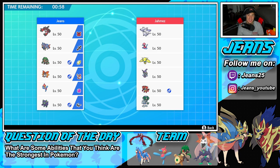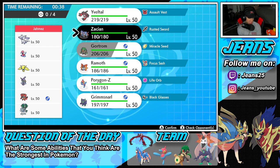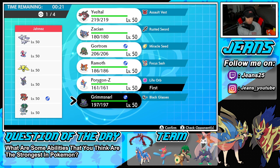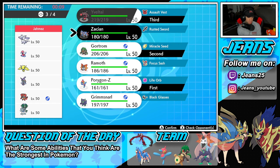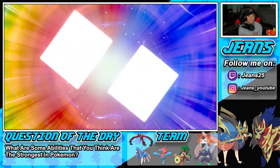Moving into battle two — we're going up against a trick room team. He has Porygon2 and Calyrex to set Trick Room, plus Regidrago. I need to figure out how to go in. Fake Out could be good early, but Yveltal or Zacian with Sacred Sword might need to come in. We end up going with the same lead as last game — Grimmsnarl and Porygon-Z.